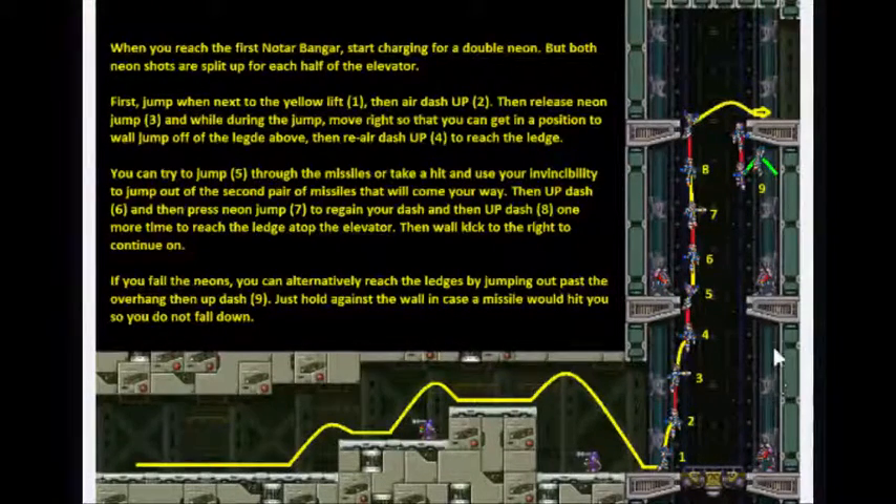If you have to scale the wall to get up here, you want to be careful of this head gunner firing a missile. The difference between the red head gunners and the green ones is that the red ones' missiles actually home in on you. So if you're below them, the missile is going to come straight and then come down and hit you. If you see a missile coming that's going to hit you, hold against the wall so you don't get knocked all the way back down. Then use your iframes to climb up, jump over here, and do another normal jump and up dash to get to the top.